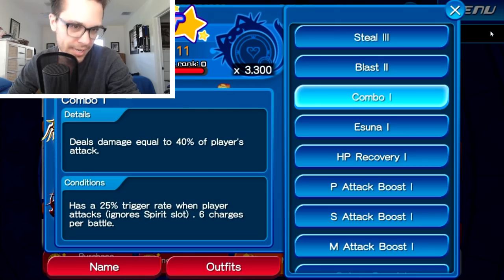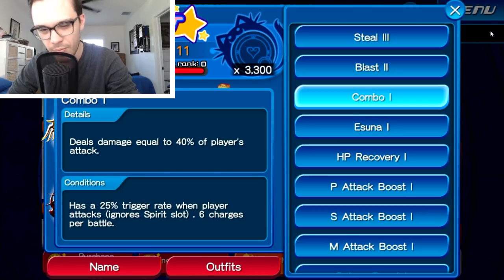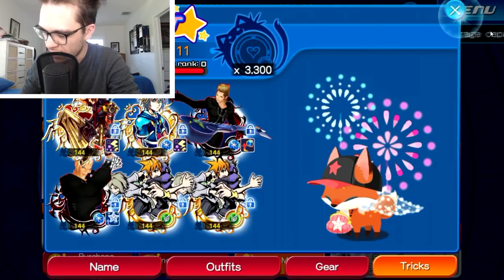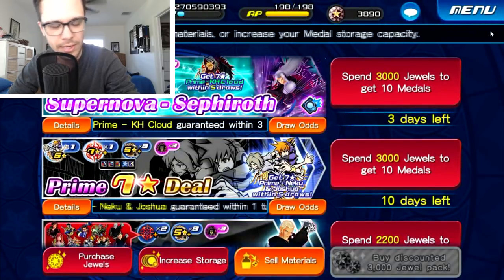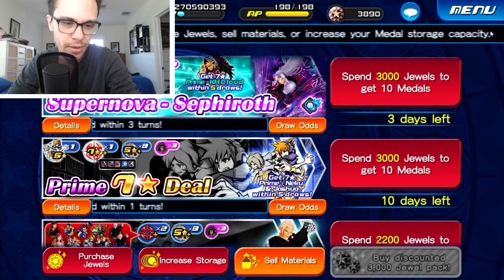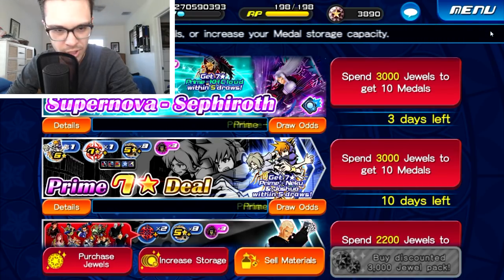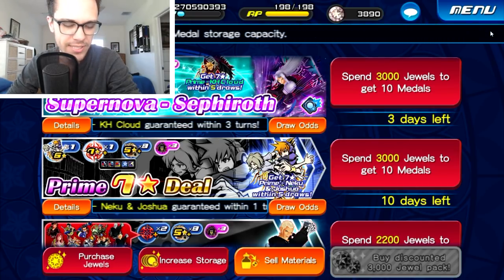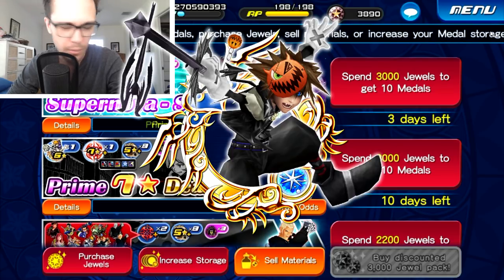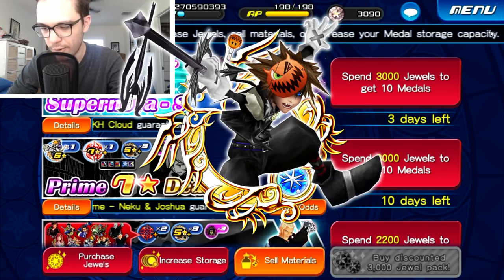Essentially what I'm trying to say is that the combo one ability is actually not nearly as OP or broken as I thought it was going to be. The reason I'm bringing this up is because the new Neku and Joshua medal gives you early access to it, so in terms of whether you should pull for Prime Neku and Joshua, my advice is pretty much the same as it was for the Prime Halloween Sora medal last week.